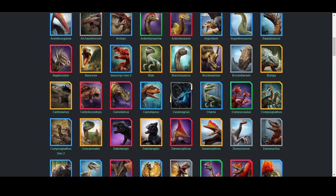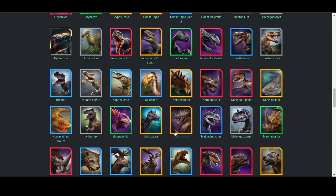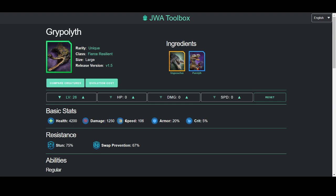Grypholith — by the way, Compsicollus and Erlichus Fix are higher than Ardentis Maxima and Grypholith. Grypholith is really good, but not as great in an unboosted environment as in a boosted environment. If this were a boosted tier list it would probably be Mid Tyrant. This is an unboosted tier list, so alas. It's a running counter-attacker, so its damage stat doesn't affect its counter. The damage is average for a creature overall, with decent health and armor — it's the second-lowest speed unique in the game.